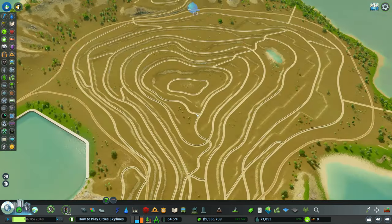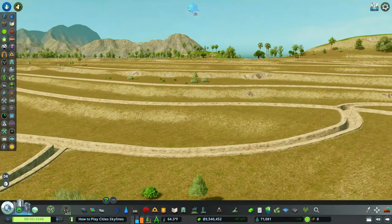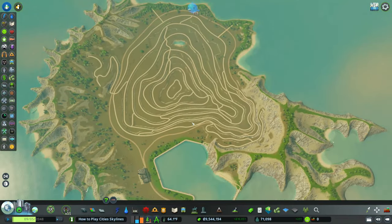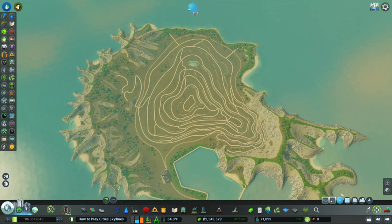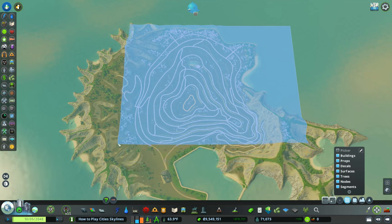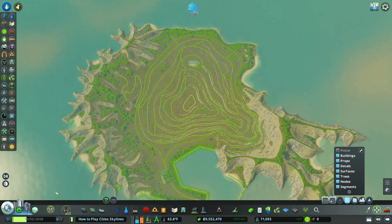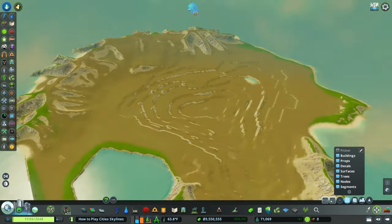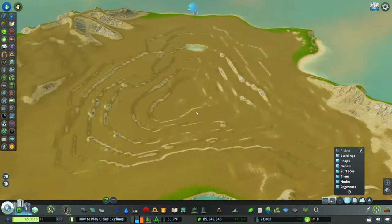As we zoom in, those are not roads — those are ditches. I thought those were roads and I thought this was going to be an extremely easy build. What we need to do is get rid of all those ditches, and the easiest way is using the Cities Skylines Move It mod. We're going to grab everything — the paths, the quay walls, pretty much everything on this island. Now that we got rid of all those trenches, the warehouse building, and even the trees, we have a clean slate.